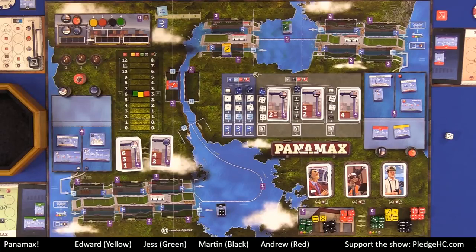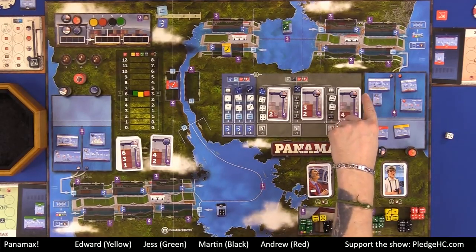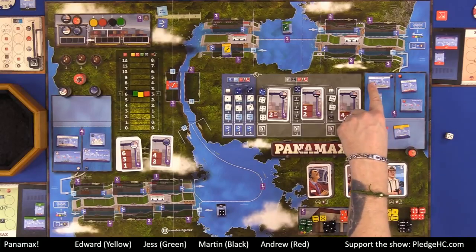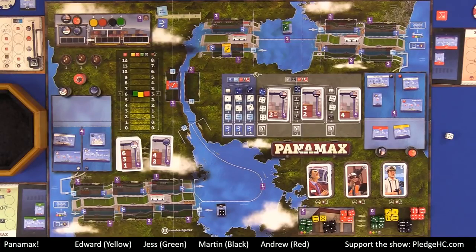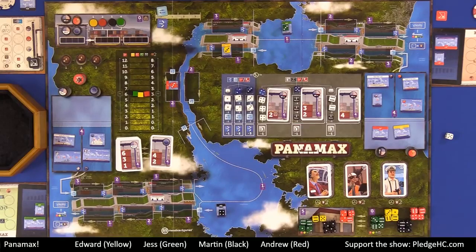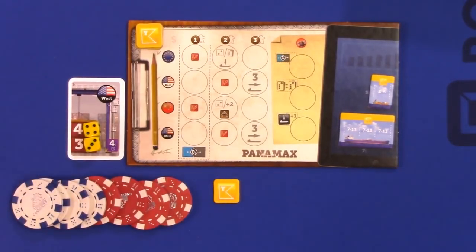The actual act of loading cargo works as such. There are three different types of ships. There are regular ships, which are player-owned cargo ships. Then there are cruise ships — you'll know they're cruise ships because they accept die values of one and two only. Then there are military ships; you'll notice they have red X's on them and do not accept any cargo — they are simply cash generators. You may only load one die per ship in a single action. The flag and pip value dictates where it can go, or possibly the train symbol.